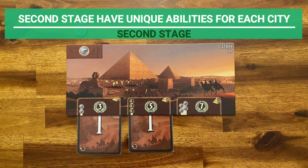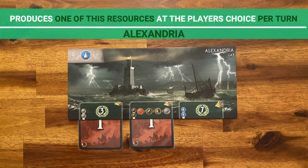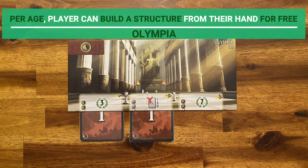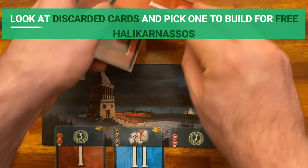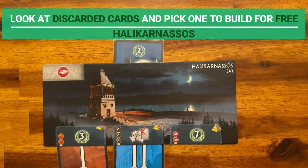Let me quickly go through the stage two abilities of the other cities. Giza's second stage gives five victory points. Alexandria produces a unit of one of the four raw materials on the card, which cannot be bought by neighboring cities. Rhodos grants two extra military might. Olympia allows the player to build one structure from their hand for free per age. Babylon grants an extra scientific symbol at the end of the game. And Alicarnassos allows the player to look at the discarded cards, pick one, and build it for free, one time.